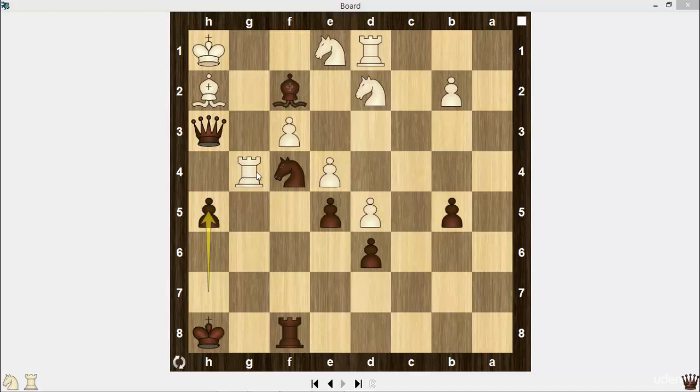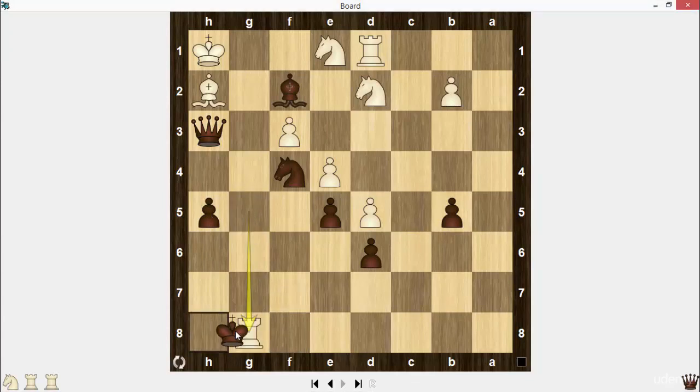He has no squares for the rook. If he plays rook g5, then rook g8, rook takes rook, king takes on g8, and checkmate is unavoidable. Black will play bishop g3 and then take on h2 with his queen. This knight can't move — it should cover the g2 square. Thank you for your attention. In this lecture I demonstrated one of the plans on how to attack if the center is closed up.